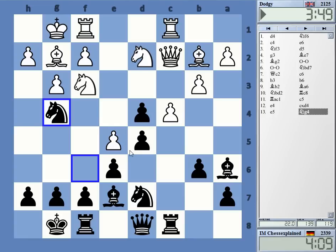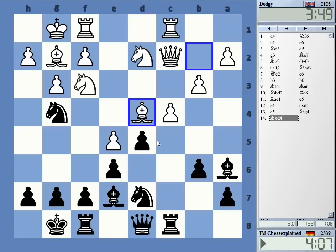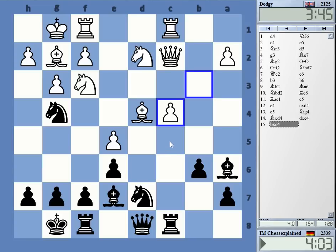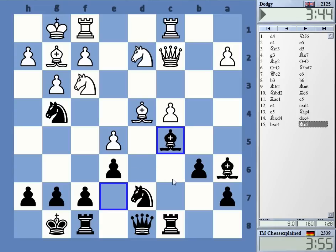Knight d4 is now just losing, basically. And here, this is interesting — I was thinking I can take, and how does he take now? Knight takes b5, yes, so that's not on, and bishop c5 — that was an idea. I'm trying to undermine the e5 pawn.